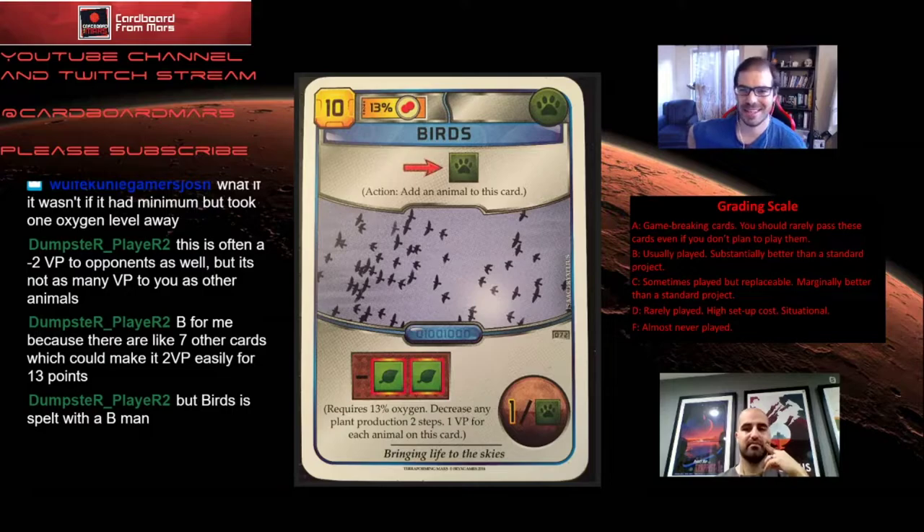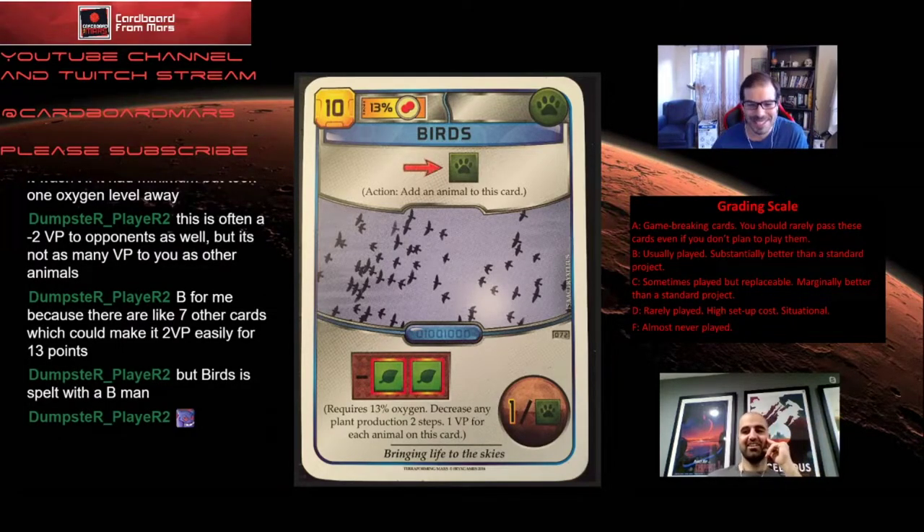Chat points out the first letter of the card is B — clearly the analysis people come to this channel for. I can respect C. I think it's a B, but whatever — we don't have to agree. You can be wrong. It's totally fine to agree to disagree.